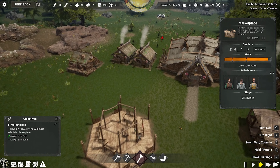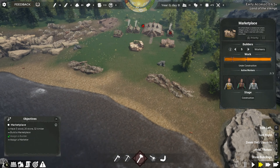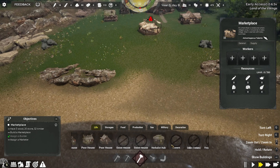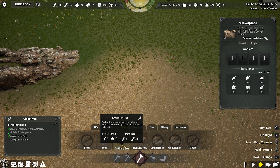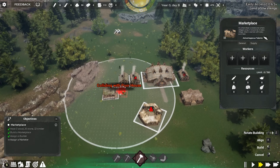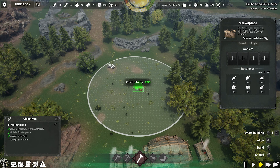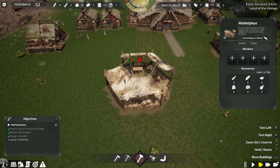We have no food — that is a problem. That is indeed a problem. You're hungry? Okay, you know what — we're gonna do something about that. Food — gather hut, hunting hut. That is maybe a good idea. Productivity 80% — I think that is not bad. So we're gonna do that.